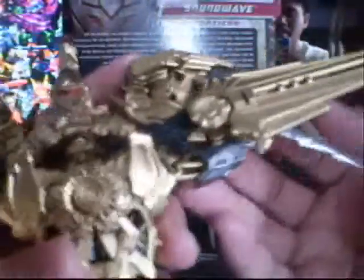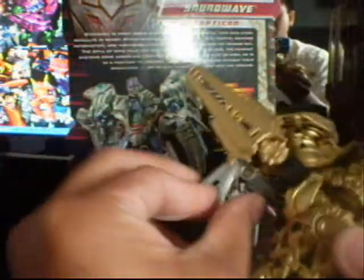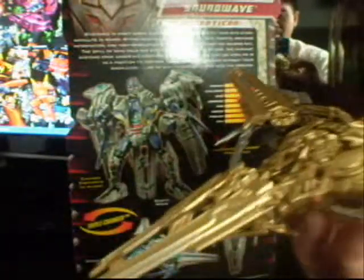I'll make the space cruiser — I'll bring these wings out, blades down, and that's it. That's how it looks on the box.